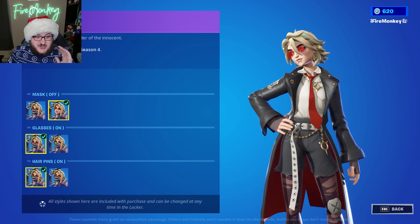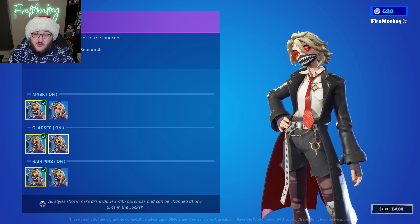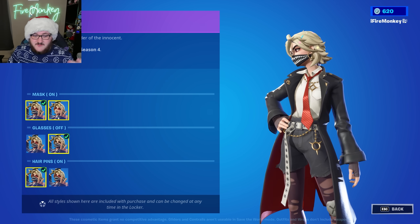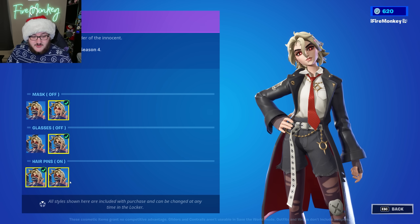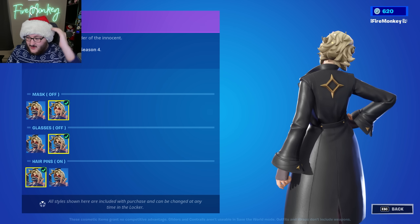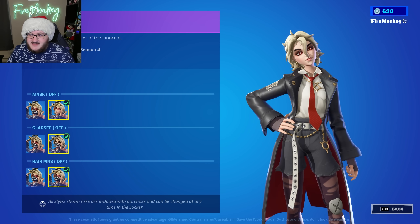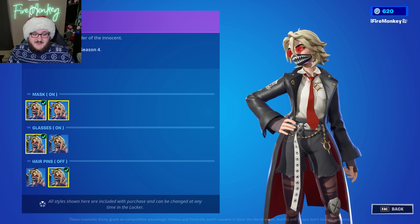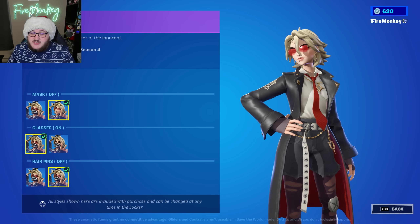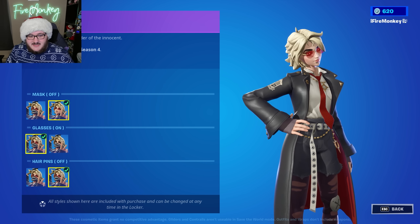You can enable or disable the actual mask if you want it off or on, you can enable or disable the glasses as well, and the hairpins up there you're also able to disable or enable - so you have a lot of customization when it comes to the actual face of this character. You're able to really design it to make it look a specific way, so it just looks very cool and unique to your current style of however you want Joni the Red to be.